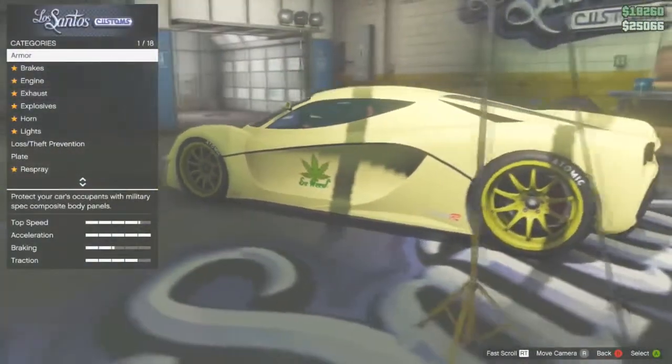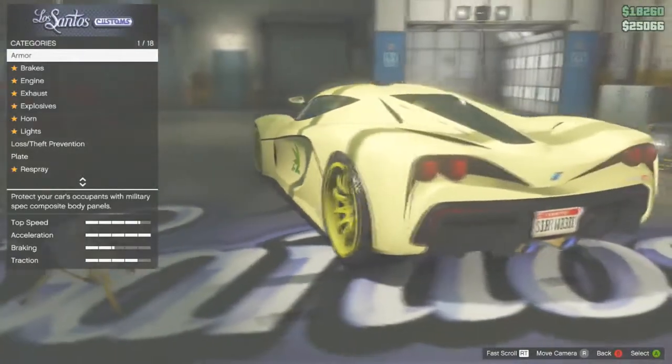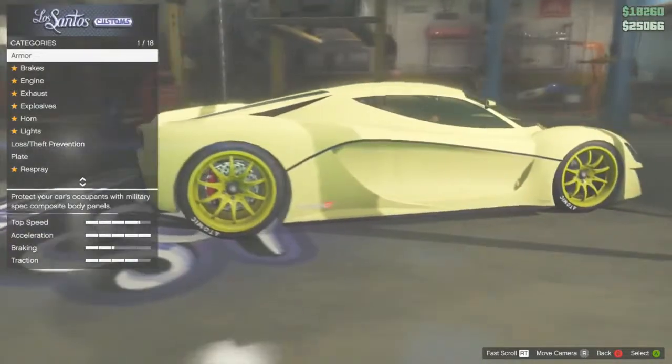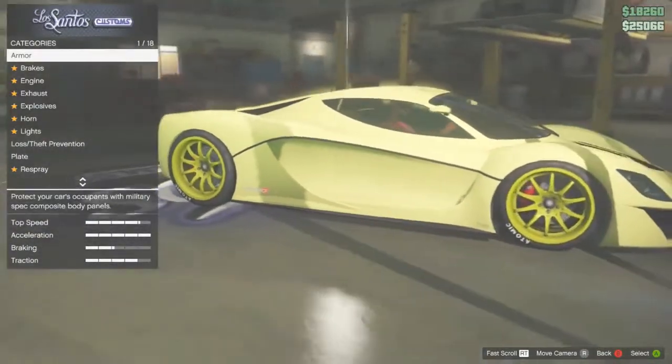The first paint job is called Easter Yellow. This paint job is one of the coolest yellow paint jobs I've ever seen and it's one of my personal favorites. I added a matte texture to it because personally I like how my cars look with it.